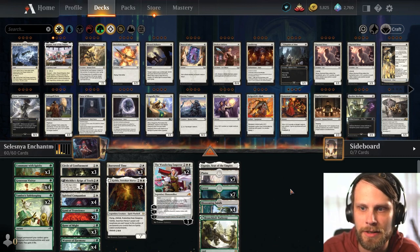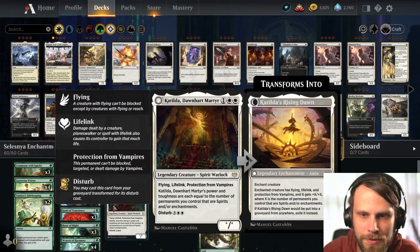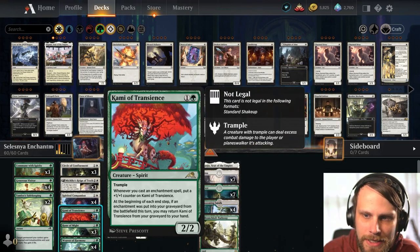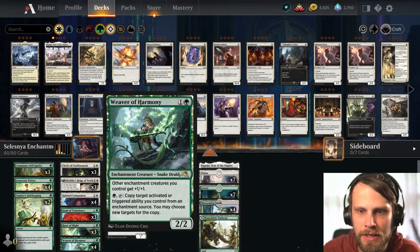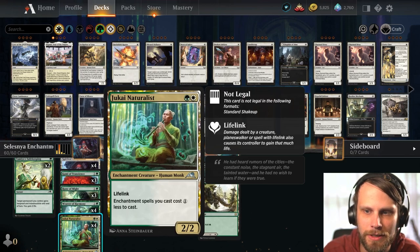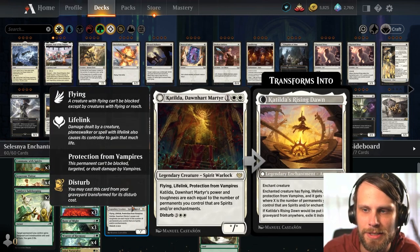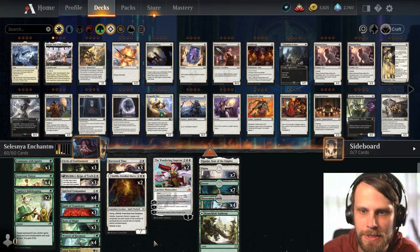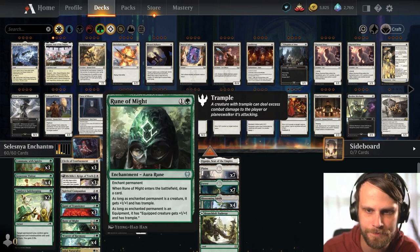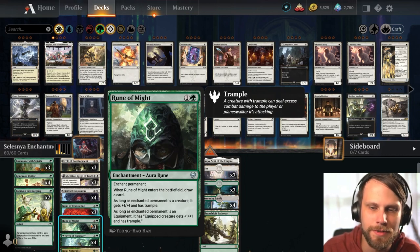We've got a number of different cards. Generous Visitor sitting in the one-drop slot, going to throw some +1/+1 counters around. We do have the Kami of Transience, which is going to get some counters as well. We've got the Reign of Truth, which is going to really bolster up our board. Weaver of Harmony gives everything +1/+1. Jukai Naturalist cheapens up the enchantments. We do have Katilda sitting as one of the bigger payoffs of the deck. Rune of Might strengthens up a creature but also draws us a card.